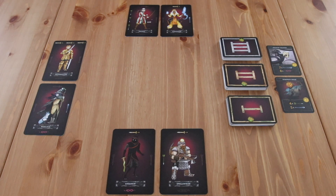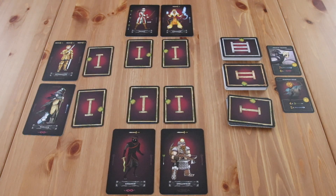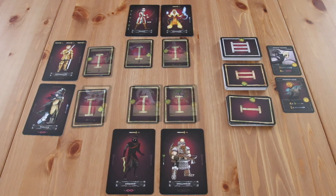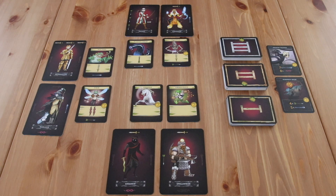The first phase is the Revealing Monster Cards phase. Each player is dealt 2 monster cards face down from the appropriate dungeon level. On rounds 1 through 3, dungeon level 1 is used. On rounds 4 through 6, dungeon level 2 is used. And in rounds 7 through 9, level 3. After all players have been dealt their cards, all of the cards are simultaneously turned face up. As soon as all monster cards are visible on the table, players can attempt to attack the monsters.